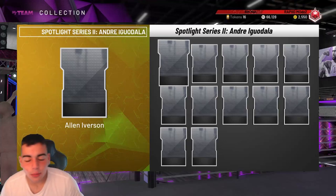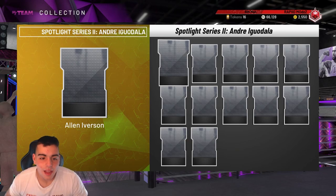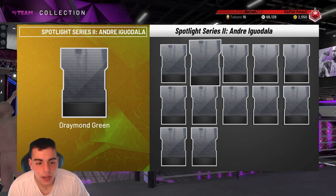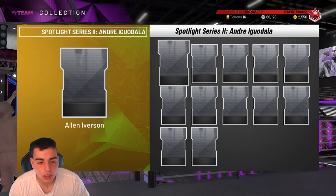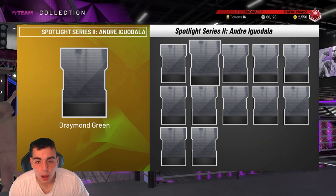What's good YouTube? It's your boy Bugs back on another NBA 2K20 My Team video. Today we got new spotlight series content. We got a new Allen Iverson — it's probably a diamond. We got 50 tokens completed. We got a new Draymond Green and we do have the Andre Iguodala — it's probably a pink diamond.